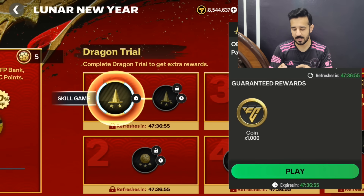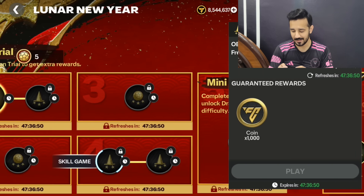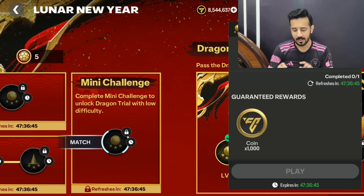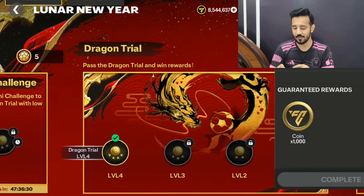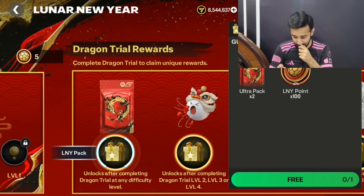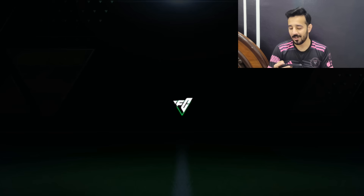There is also a dragon trail — complete it to get extra rewards like 3000 coins and match rewards. To unlock lower difficulty levels (level one, two, three) you have to complete a mini challenge, but I don't suggest doing that. You can easily win the level four match, and after winning it all rewards unlock — including two ultra packs and 100 lunar new year points.